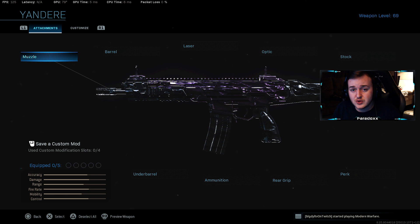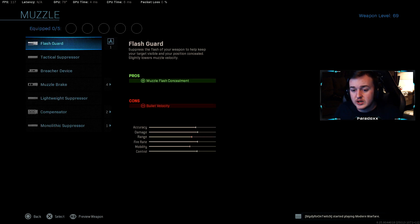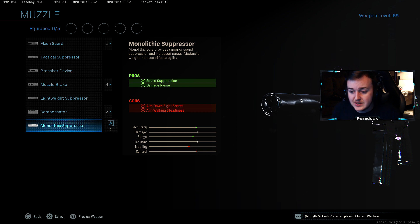We're going to go over the best class setup for the Kilo. So our first attachment is the monolithic suppressor. This is going to help with sound suppression and damage at range. Having sound suppression is okay, but our main thing we're looking at is damage at range — it's just better to have it than not. So we're going to be using the monolithic suppressor.